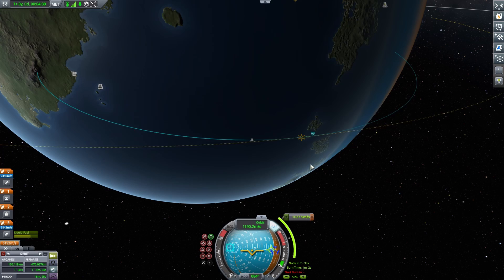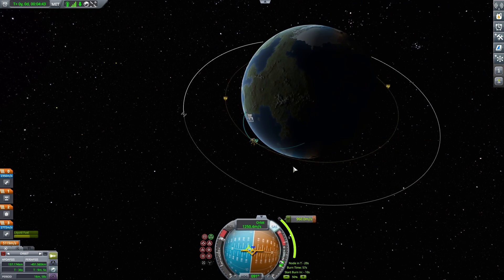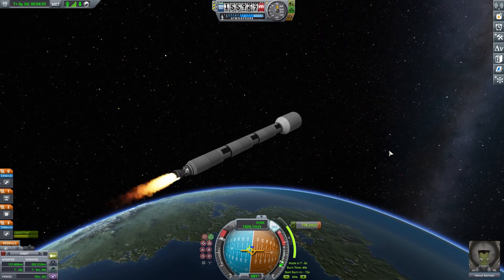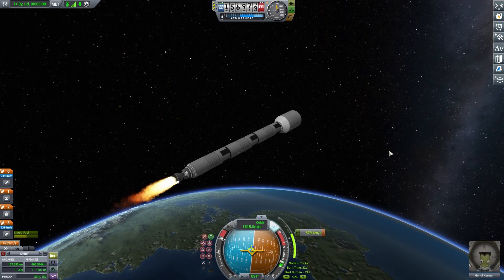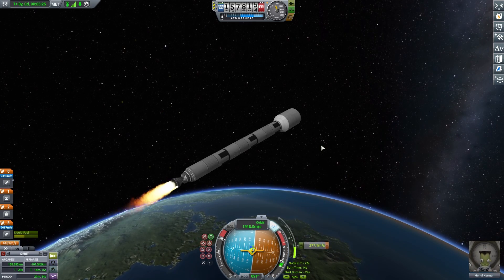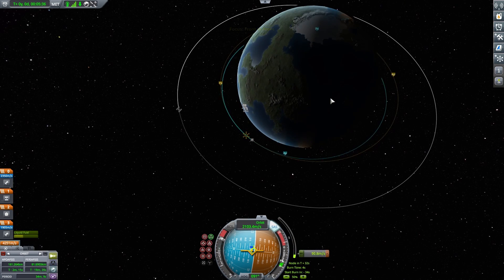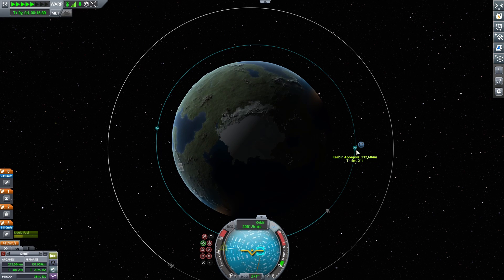I forgot to put monopropellant on this rocket ship, so I'm going to use the built-in propulsion unit to get us to that maneuver node. It wastes a little bit of delta-v but we have a ton to spare — way too much for this mission. Sometimes overkill isn't a bad thing when you have an unlimited budget in Kerbal Space Program. We're making about a one-minute long burn to fill out that orbit nice and evenly, and after that we've situated ourselves about 200 kilometers above Kerbin.